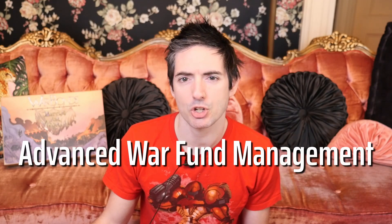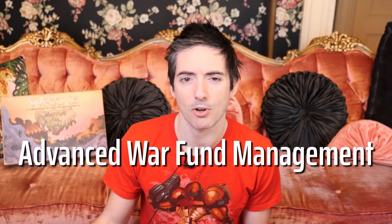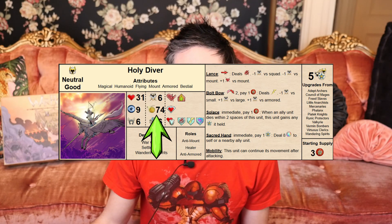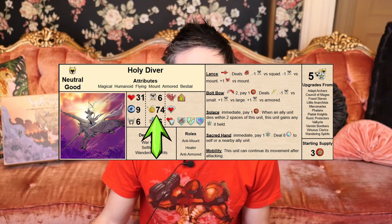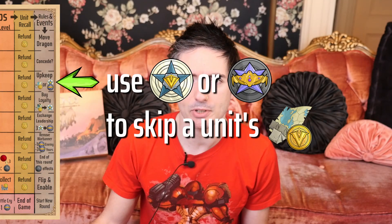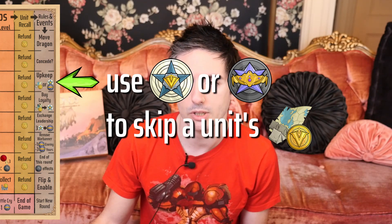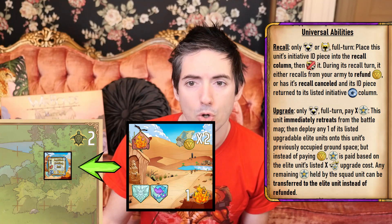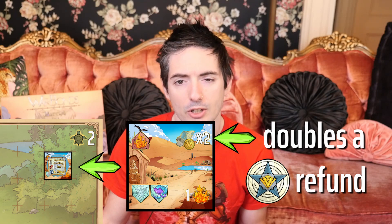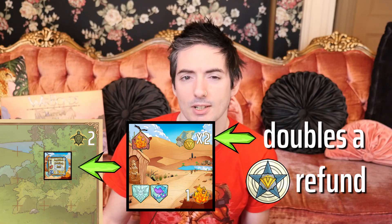There are other methods of managing your war fund which can lead to long-term efficiency. These methods involve minimizing expenses and exploiting unit synergies. Instead of paying gold to deploy an expensive elite unit, consider upgrading a high-loyalty squad unit into an elite. Payment of a unit's upkeep cost can instead be skipped by paying loyalty or leadership. Recall a loyal unit when they are occupying desert or snowland terrain, which doubles their listed upkeep cost, increasing the gold collected when refunding that loyalty.